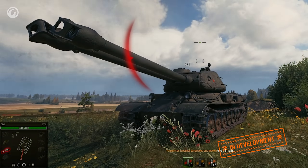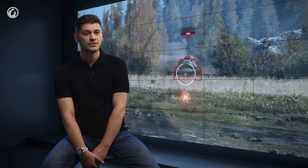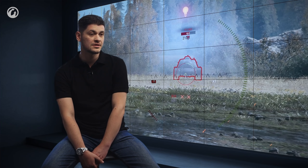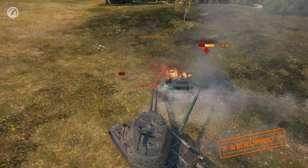Double-barreled vehicles have several qualities that differentiate them from other vehicles. It's important to remember that both guns are still a single module— so if one gun is critically damaged, the other will not be able to fire. Also, you're easier to spot after a double shot than after a single one, because a double shot exposes your vehicle much more. The third quality is that if your two shells hit, you have a higher chance to damage internal modules or injure crew members.